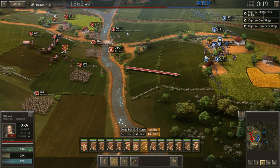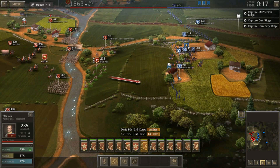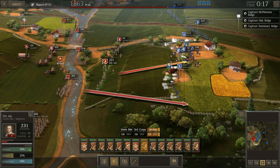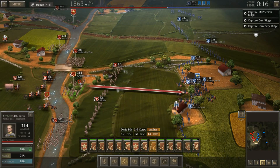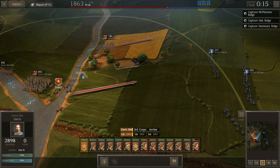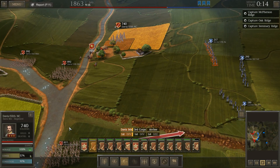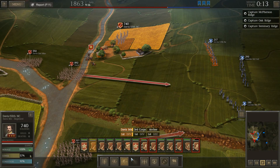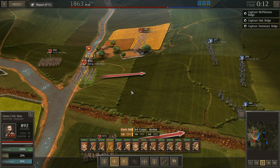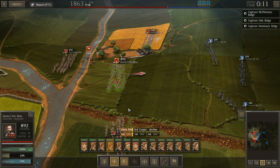I'm going to send my 5th Alabama and my 7th Tennessee skirmishers and try to open fire on the enemy cavalry — I always make that mistake with the artillery. So we're going to hit that artillery; that's going to be really the most damaging thing to us. I also want to make sure that Archer is back here — I don't want our general getting hit this early in the fight. We'll do the same with Davis. We've got a lot of enemies waiting for us, but it does look like we outnumber them at least temporarily.